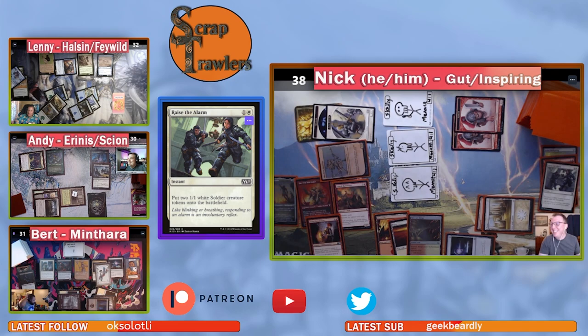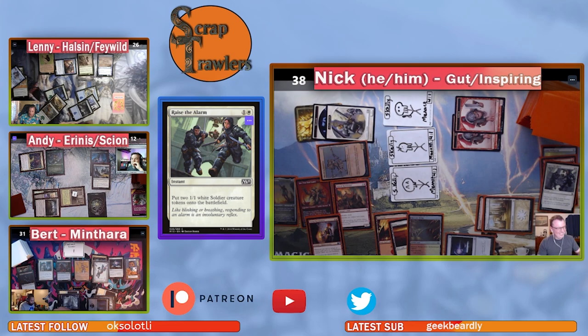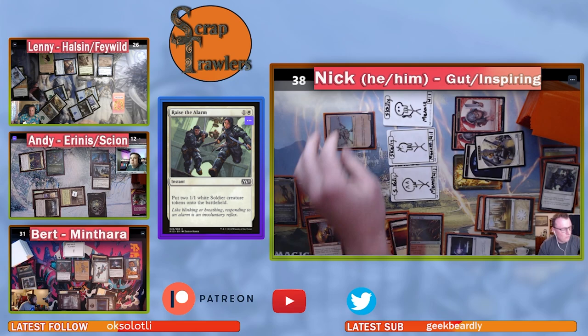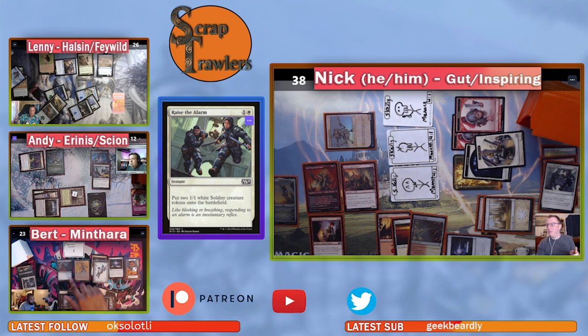Nick's army is clearly the major threat. Lenny takes 8 after blocking one of the three-threes. Andy takes 11 unblocked. The table is getting pressured hard. Morbid Opportunist fires again drawing Bert a card. Nick is certainly the threat — someone's going to need to deal with him soon.